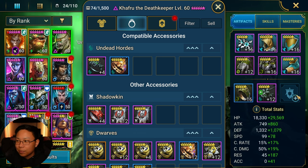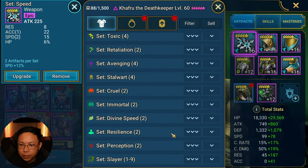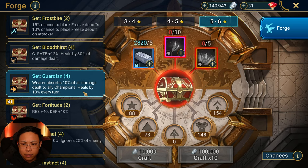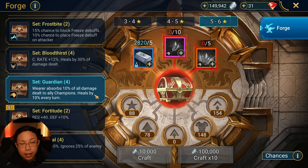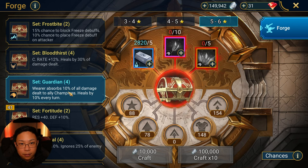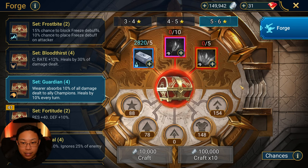It's a very broken build. I think Regen might actually be a really nice set to put him in. If you're later game and can do Doom Tower, I would consider doing Guardian and Immortal — stack him with high HP and high defense. Put Guardian so he has even more damage mitigation: 10% from the Guardian set on top of his passive makes it 20%, plus Bulwark makes it 25%. So effectively he's mitigating 25% damage for the entire team.